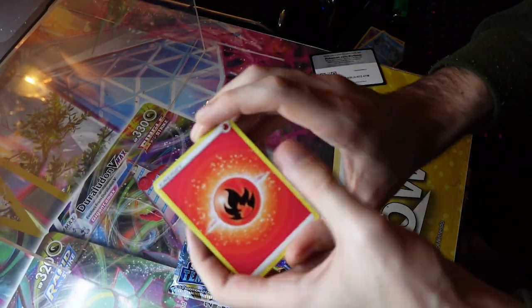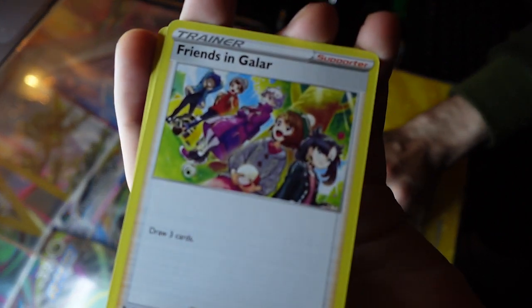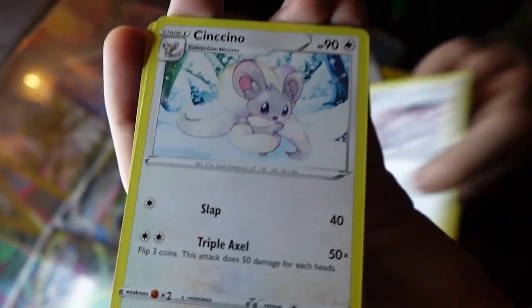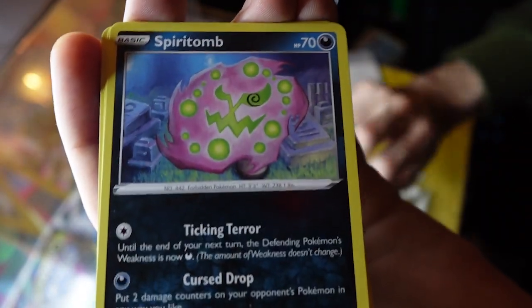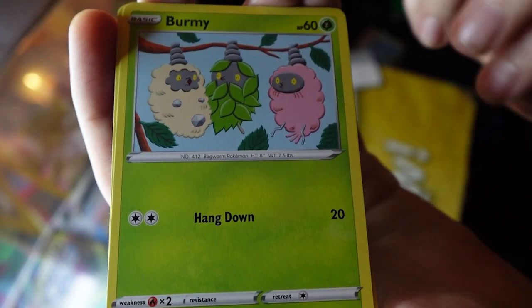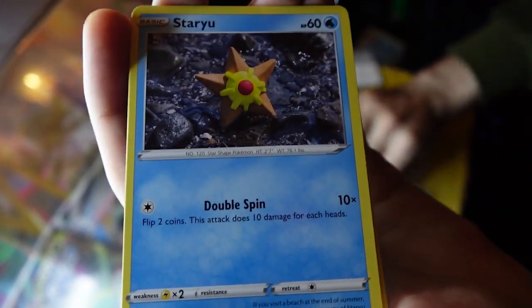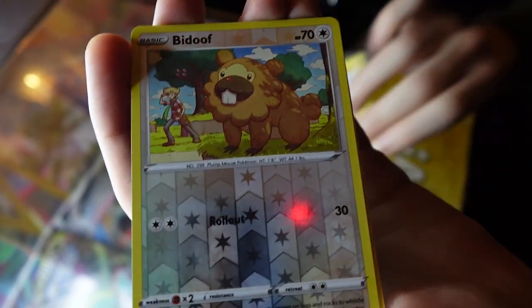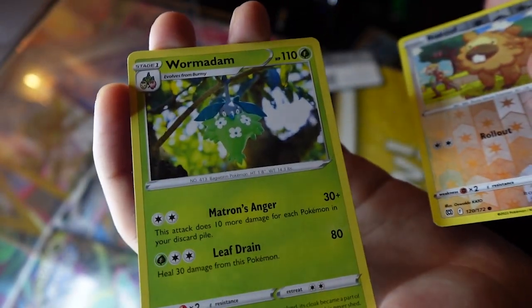Alright, so we have Fire. We have Friends in Galar. Team Yell Cheer. A beautiful Sinistea. Spirit Tomb. We got a Burmy. A Impidimp. And then we got a Classic Designed Staryu. Very nice. A Rowlet. A Reverse Holo Bidoof. And a Normal Non-Holo Wardrum. Not too bad - we still got more packs to go.